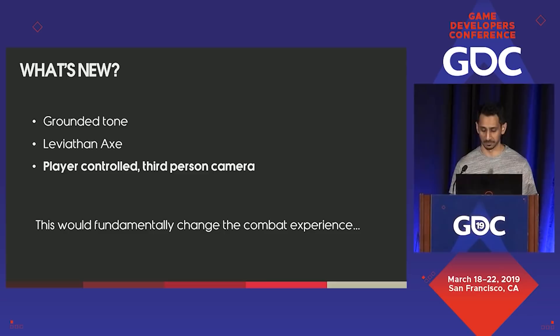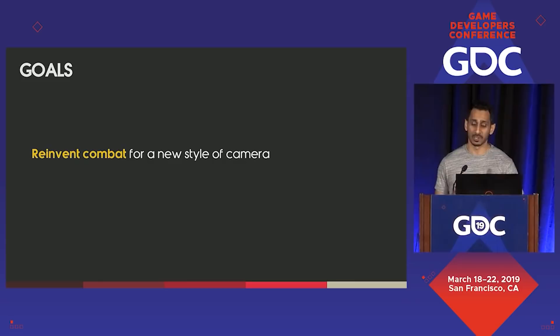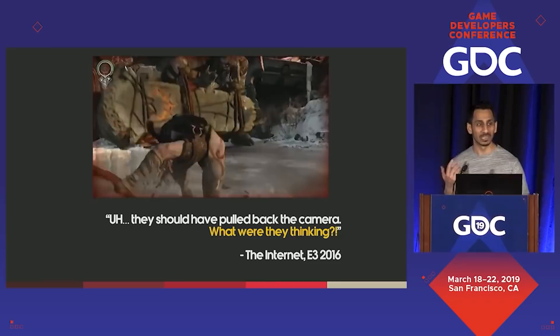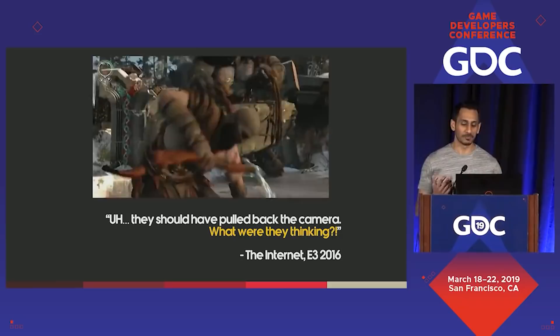That meant two very clear things. We knew we couldn't refine and iterate on the combat formula that existed like previous titles had done. Instead, we would have to reimagine combat for this new style of game, and it would have to be largely governed by the camera. We also wanted to retain the core identity of what fans know and love about God of War's combat. And these goals drove us insane — at the time, these two things were completely at odds with each other: fulfill an offensive power fantasy with fast and intense action, but for a more grounded game with a super close camera. It was really funny seeing people's response when we eventually showed the game for the first time at E3.